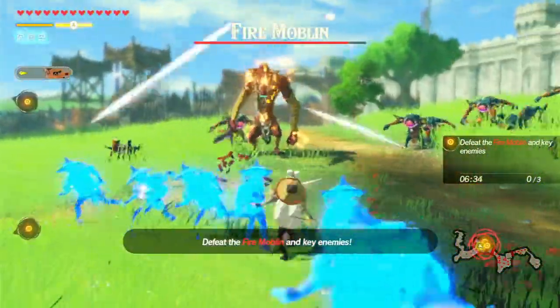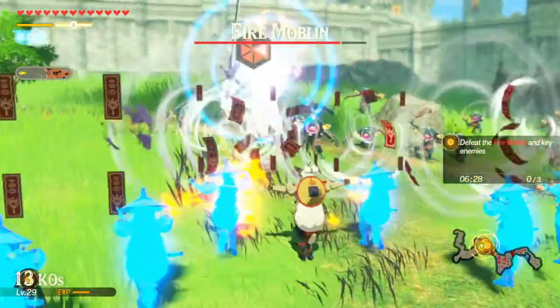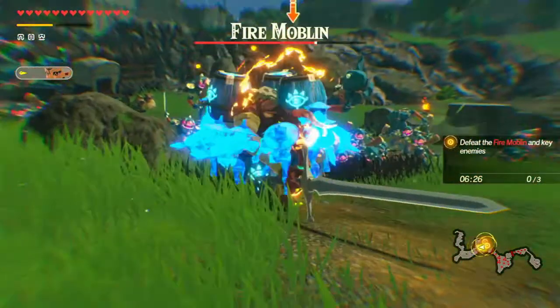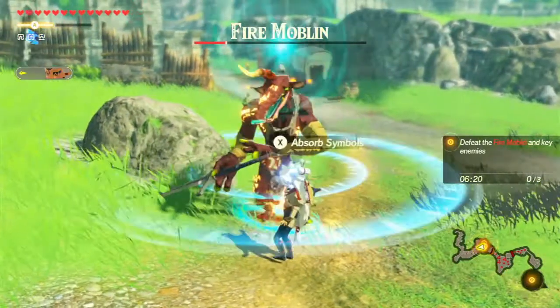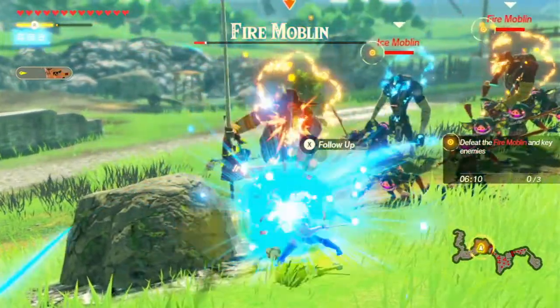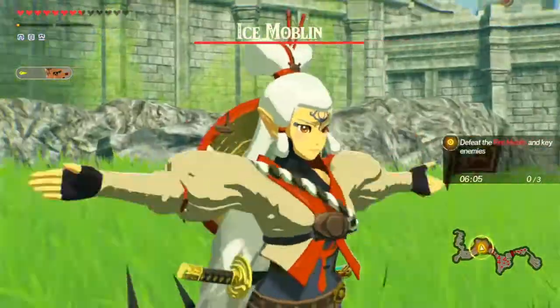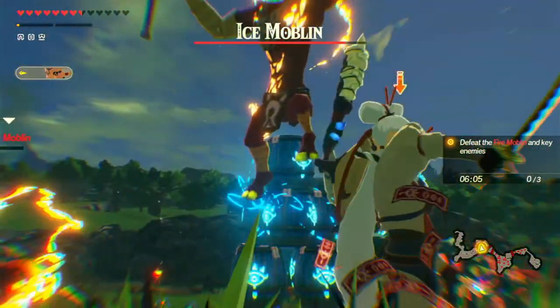Oh hello Moblin, I didn't see you there, and I won't see you there in a second. Let's use our special - we've got a full bar. There we go, kaboom! More symbols, more symbols. Oh there's more - hello friends. How about we switch targets and use our special if we can. Just getting absolutely destroyed in the middle there.